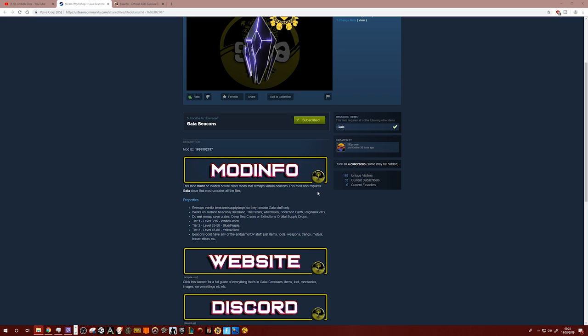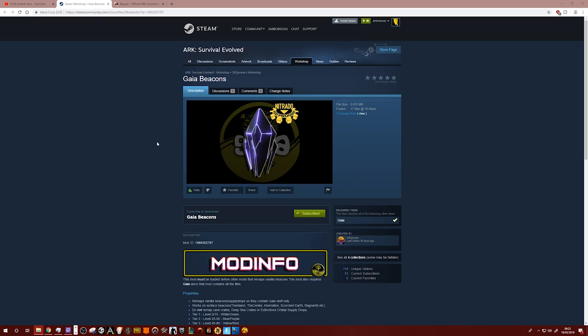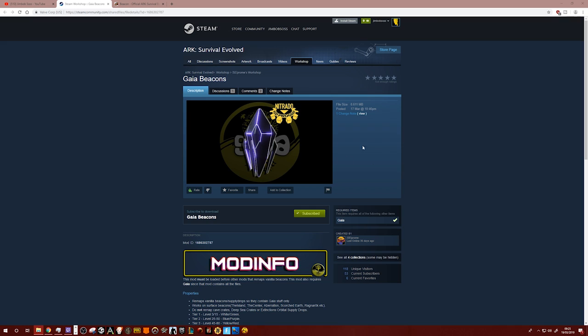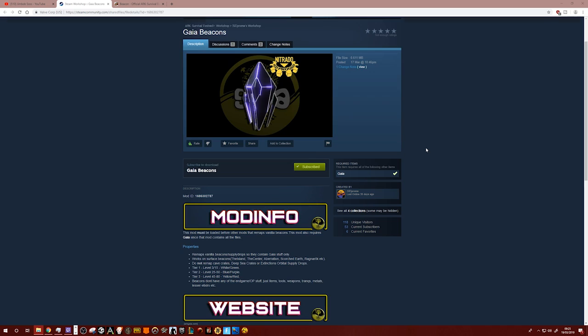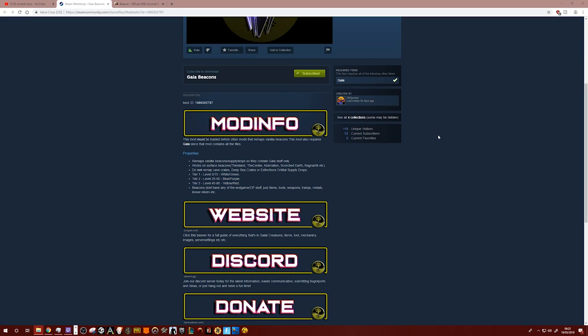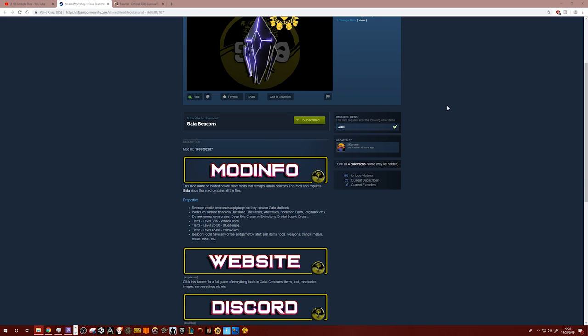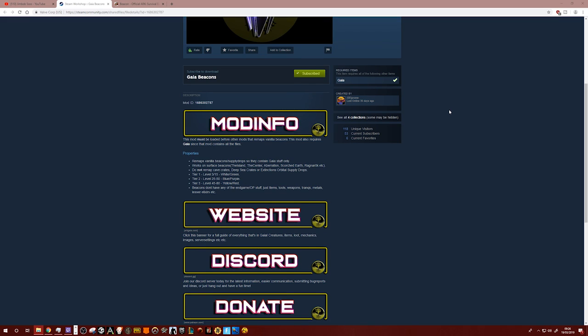This mod also requires Gaia, so basically if you want this mod you've got to have the Gaia mod - they sort of go hand in hand. It's just a nice little addition to the gaming experience early on, because drops are a must early game. When you start you're really struggling with fiber and wood, and then these drops come down and you've got armor and things in them. This is going to contain all the Gaia items you're going to need throughout your playthrough.